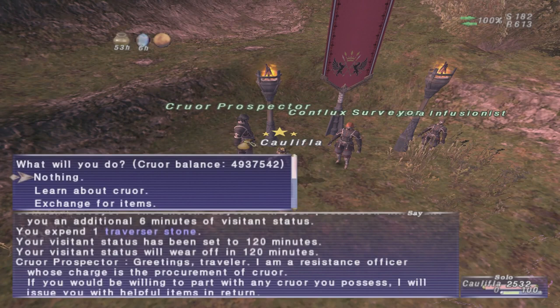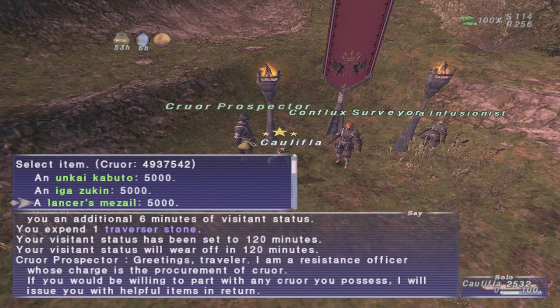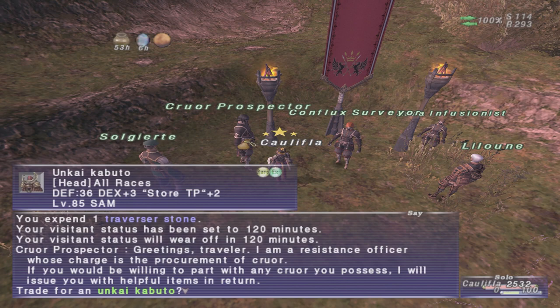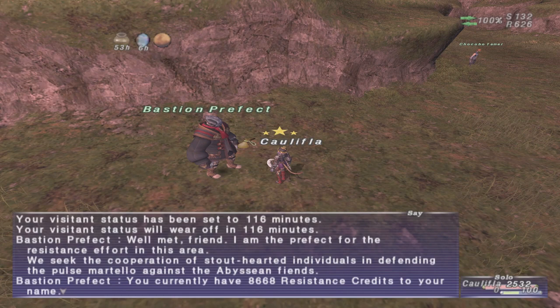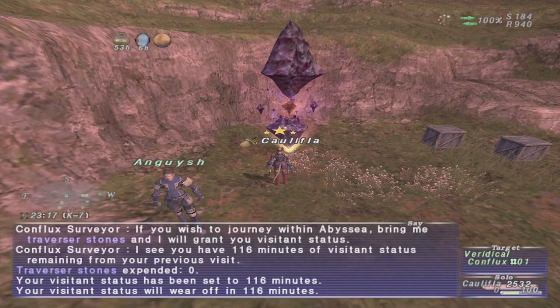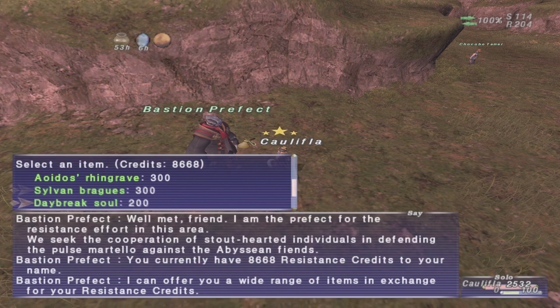Getting the base armor is relatively easy. You can get the headpiece in whichever Scar zone is associated with whatever job you want, just by talking to the crour prospector at the start of the zone. It'll cost you 5,000 crour. As for the legs, you get them from the Bastion Prefect for 300 resistance credits, from the associated zone for your job. Just go to the 00 Conflux, talk to the Bastion Prefect, and buy for 300 resistance credits.